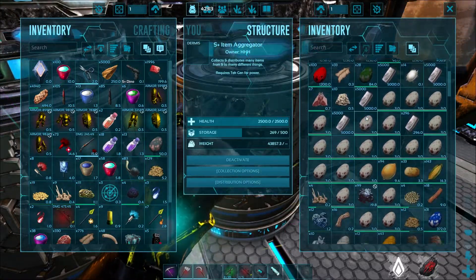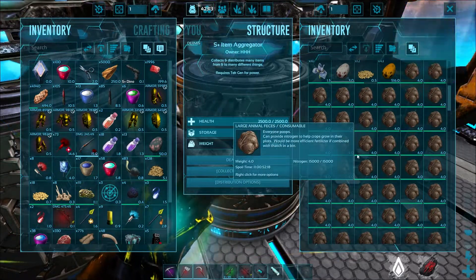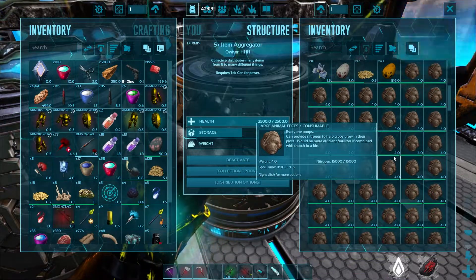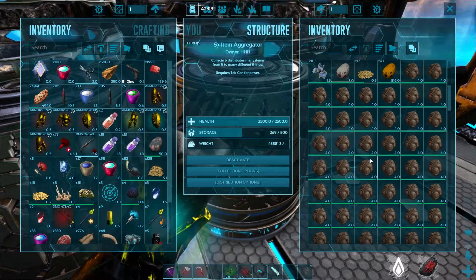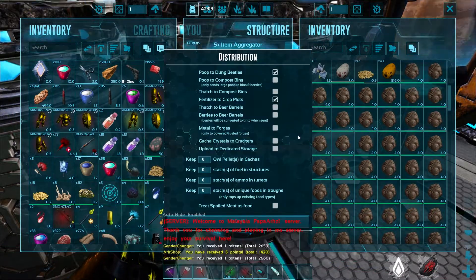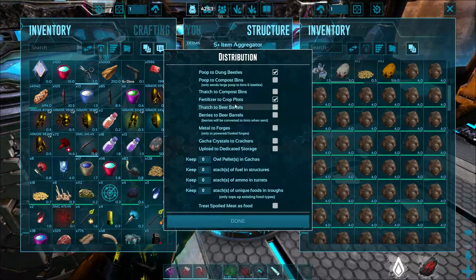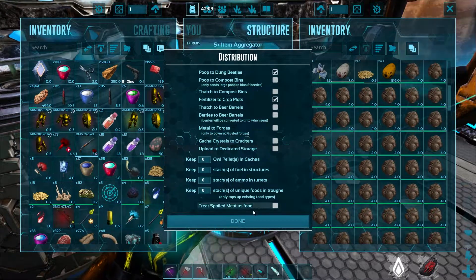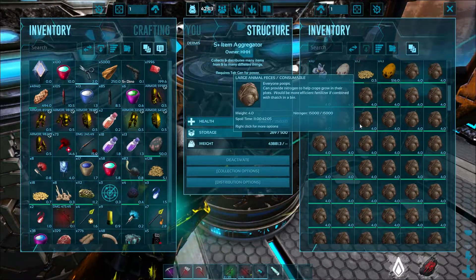The poops already inside the inventory will stay, but any poops collected in the future will all be destroyed. And if you'd like to distribute your poops to dung beetles for fertilizer, just go to the distribution option. We have all the options for where to send items — like fertilizer to crop plots or poops to dung beetles. After you're done, just click done.